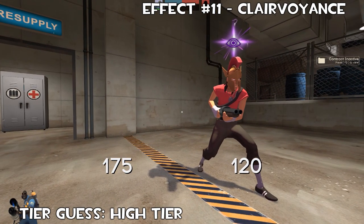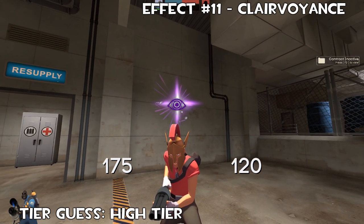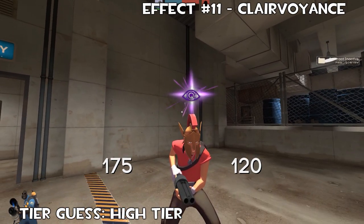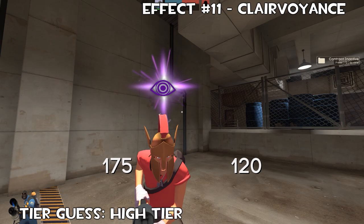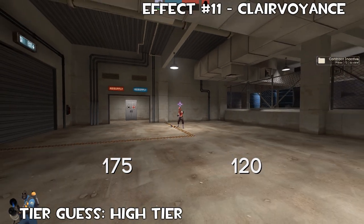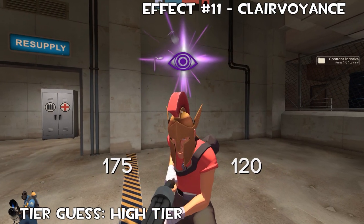The last unusual effect we're looking at is Clairvoyance. This has got to be up there with the higher tiers, alongside the cloud effects we were looking at earlier. The Clairvoyance effect is a big all-seeing eye in the middle with beams coming out in all directions — kind of reminiscent of sunbeams, with four main beams going horizontally and vertically. Floating around it are bent spoons, which is a really nice touch. It kind of reminds me of Alakazam, the Pokémon. The colours are beautiful and this thing stands out from a distance. The little bent spoons floating around is such a sick touch.